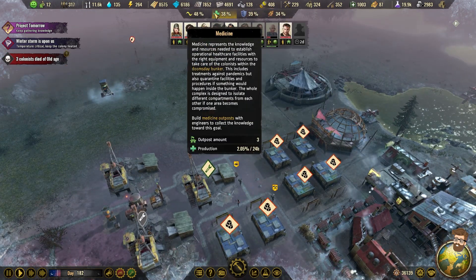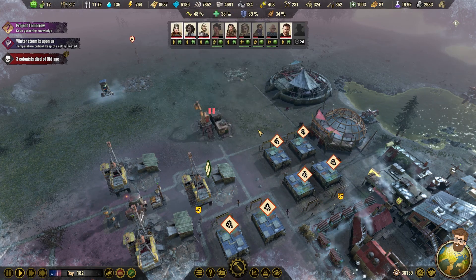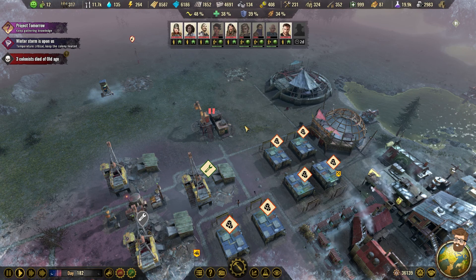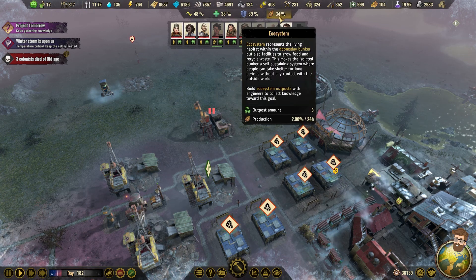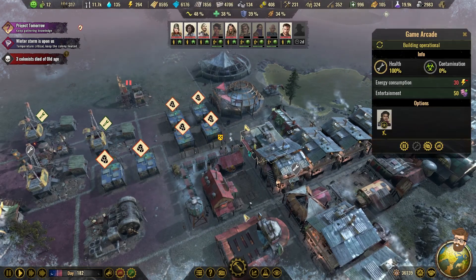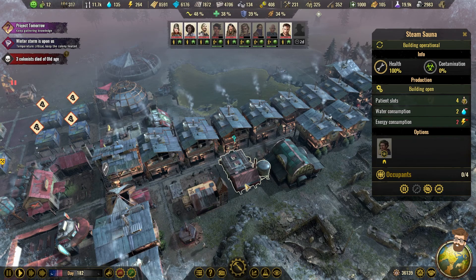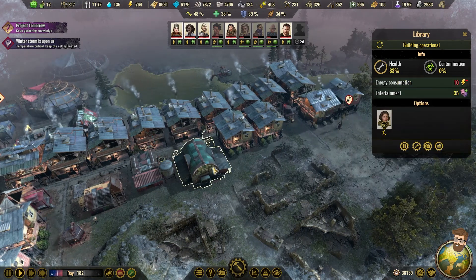Two cycles until we get another person. I'm surprised that life support is just ripping along the way it is. I almost feel like I need to get another ecosystem spot done up just to keep it going. Mess hall, school, steam sauna — that's been upgraded — library. Okay, we're good.